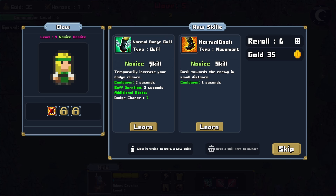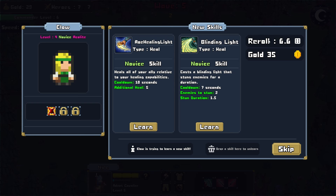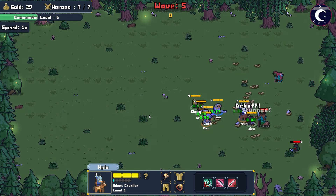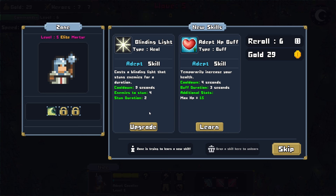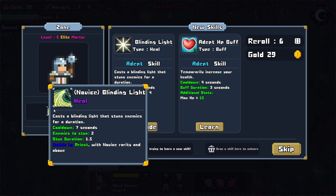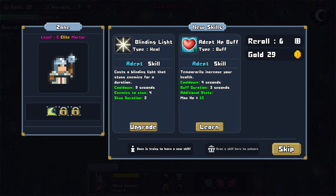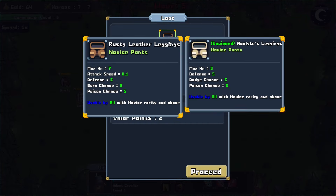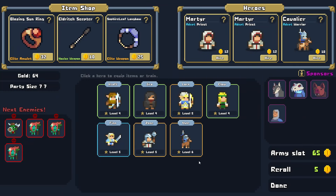We have the Novice Acolyte now — Dodge Buff, or let's see if I can get a healing boost. We have Blinding Light with AOE healing — that sounds perfect. Sometimes you just re-roll the dice and it works out. Blinding Light again — this is the Martyr, who already has Blinding Light, but this is the Adept version. We also have the HP Buff — let's go with the Blinding Light Adept. Like I said, it's hard to tell exactly how useful some of these skills are — is this actually doing something or is it not?